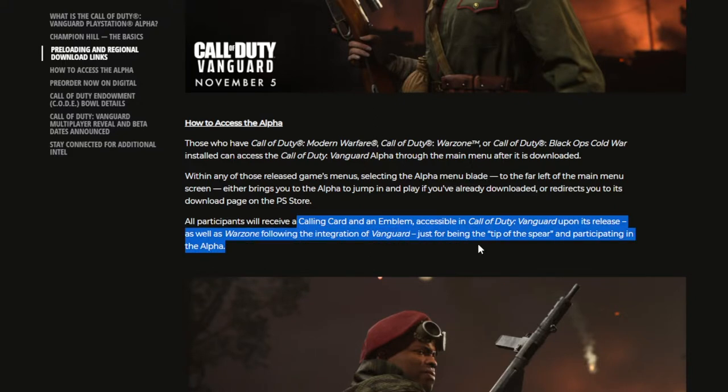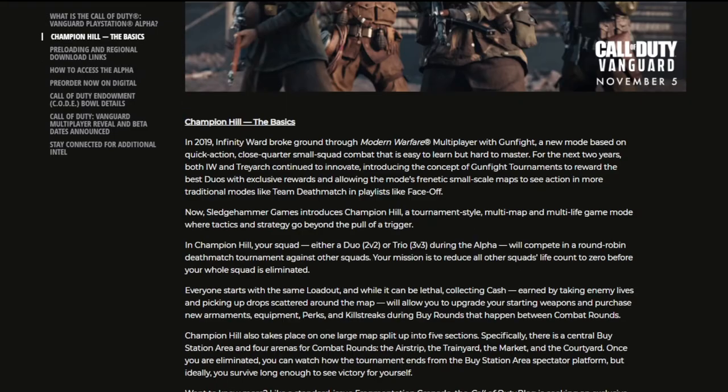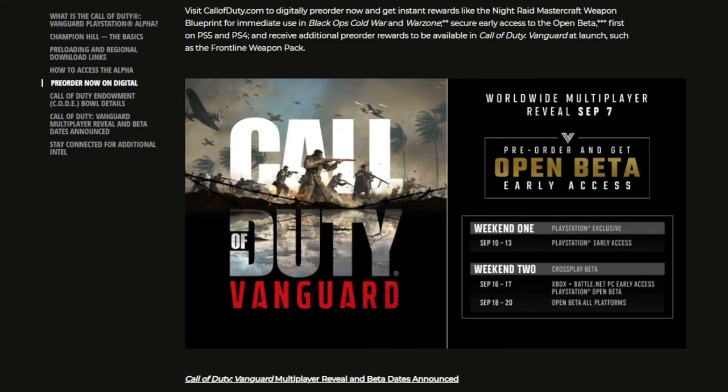Inside the PlayStation Store, they don't have anything about the PlayStation alpha for participating. They do confirm you get a free calling card and emblem, and then they start talking about the open beta for PlayStation users. This is where a lot of the confusion is — people are confusing the open beta with the alpha. The alpha is 100% completely free and it's just going to be that new game mode, Champion Hill.